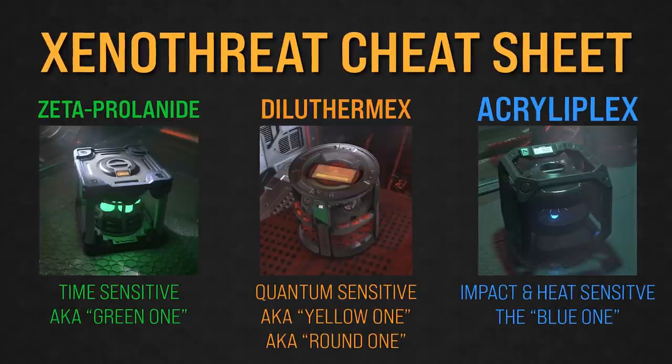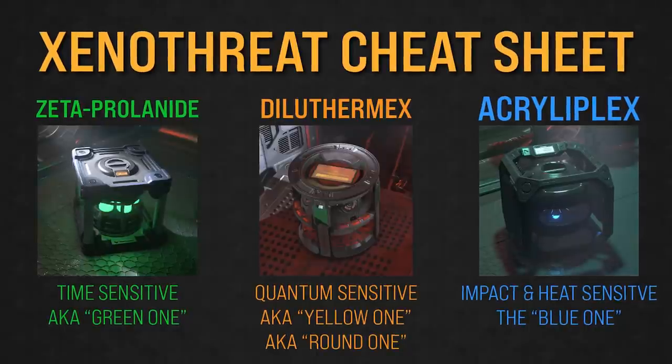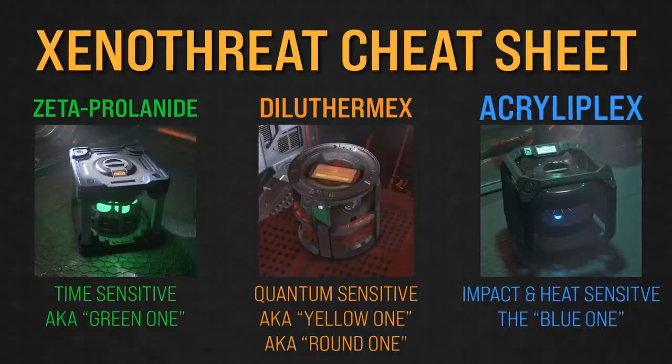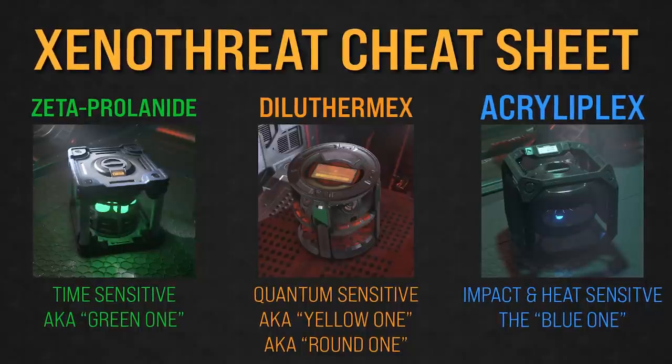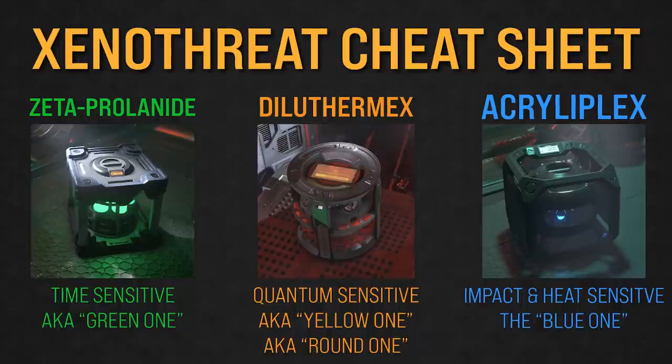Zeta-Prolonide is the first material — it's green and neutralizes material exposed to radiation. It has a time limit to be delivered, so check the screen at the top of the box to see what percentage it has left before it's no longer useful. Acryloplex is the blue one and it's used to make explosives, so don't bang it around too much or expose it to heat — otherwise it'll explode.